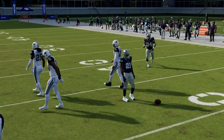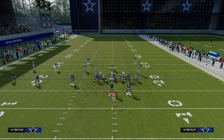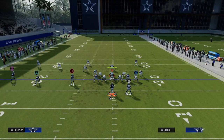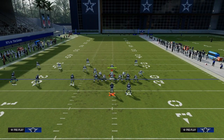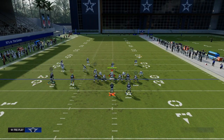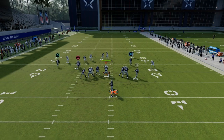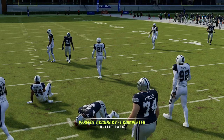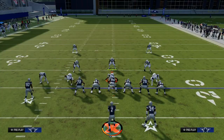They have to give you this specific defense to stop you. So what does this specific defense leave open? Well, it leaves open the Texas pattern, it leaves open the slant route, it leaves open deep post routes over the middle of the field. There are a lot of vulnerabilities to this specific defense — you just have to get them into it and then work out of it with some other concepts.